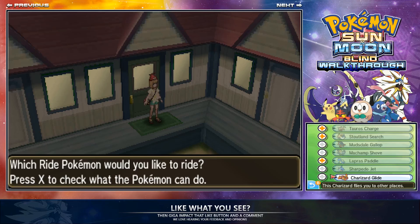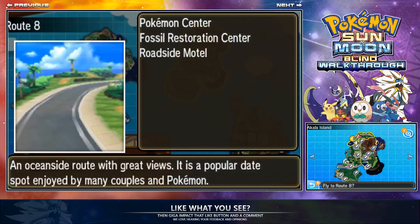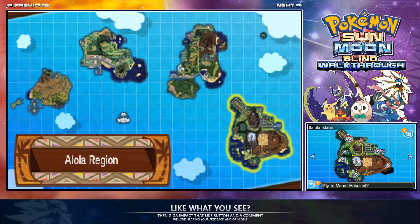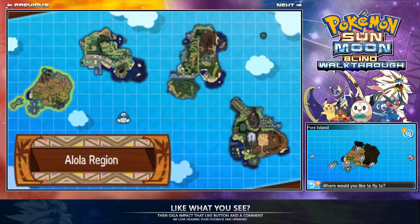Now we need to actually go catch the Ultra Beast. We want to get on Charizard Glide and go to the volcano area where you did one of the trials. There are a couple bits of the map I haven't explored yet — recording has slowed me down.